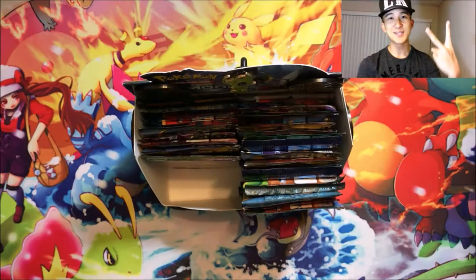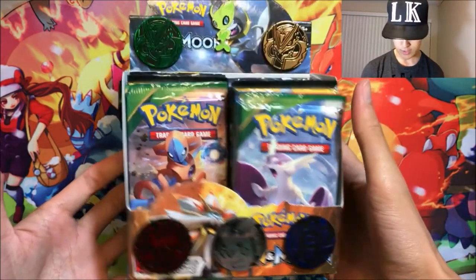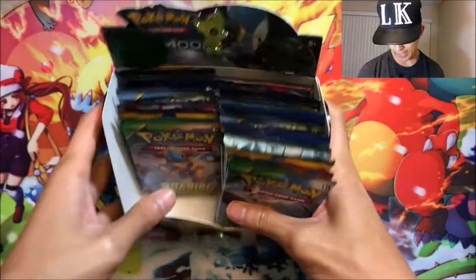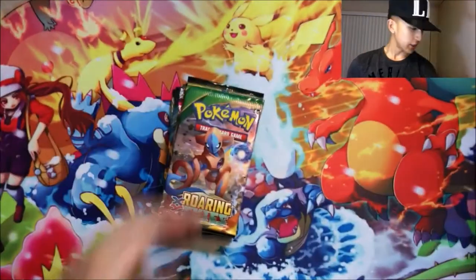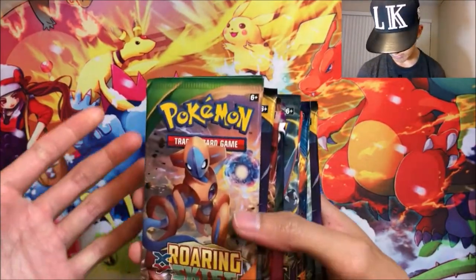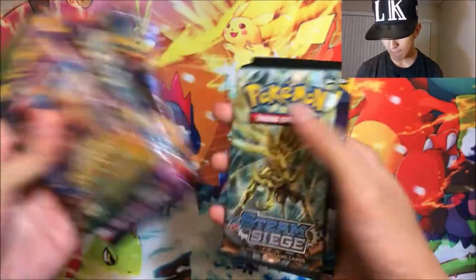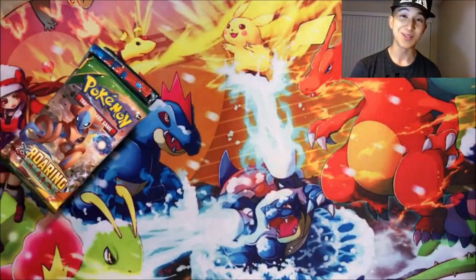Hey guys, welcome to part two of my custom booster box opening. Here is the custom booster box — we got some added stuff to make it ten times better. This is part two, part three, four — let's get into it. Nine packs, and I am praying we get some great stuff. We got Roaring Skies, Sun and Moon, Steam Siege, Phantom Forces, Ancient Origins, XY Base Set, Evolutions, Steam Siege, and Sun and Moon. Let's see what we get.